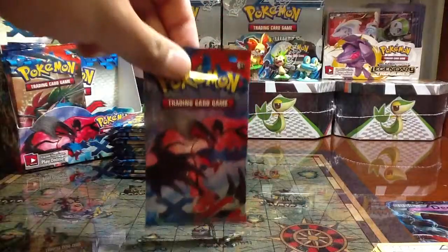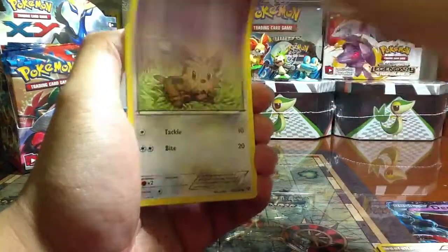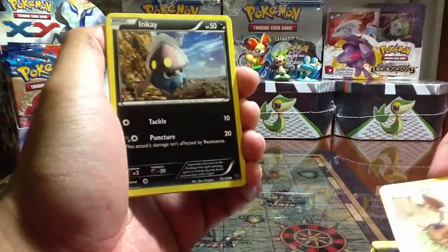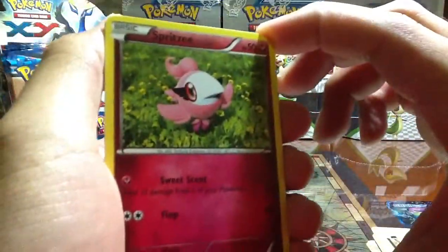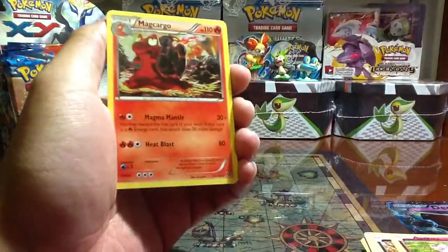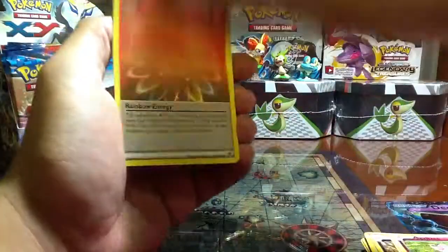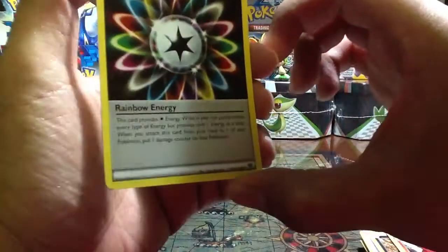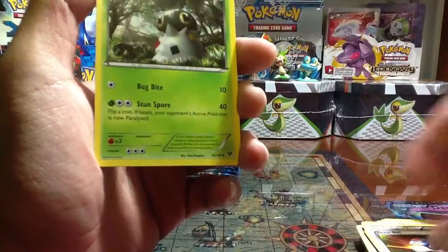Moving on - Xerneas pack. Oh wow, I was so happy when this came in today. Phantom Forces, Lillipup, Inkay, Ledyba, Spritzee - check that out, really cute. Whirlipede Reverse, Magcargo - check out that Magcargo, looks really mean. Special Energy - check this out - Rainbow Energy, haven't seen this in a long time. Great Ball and a Spewpa.